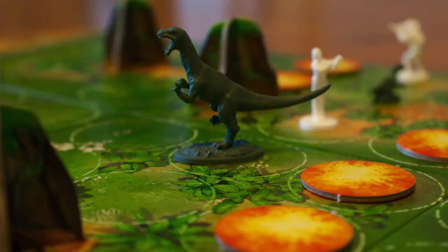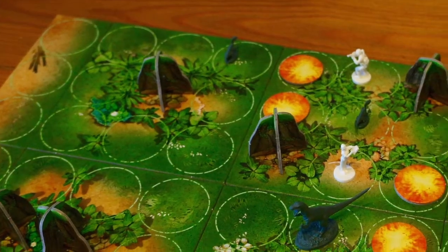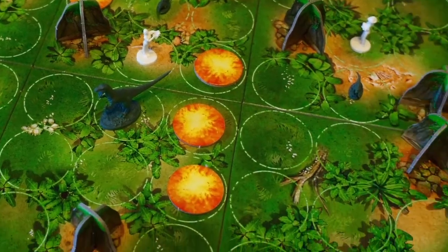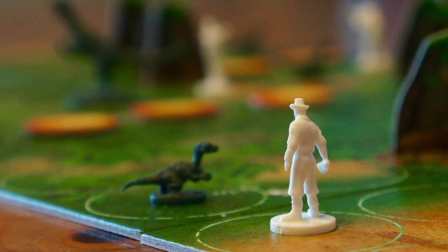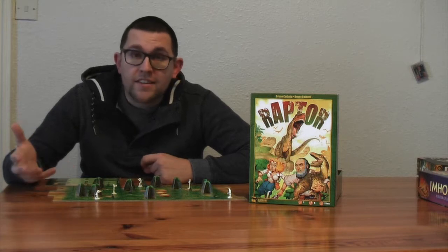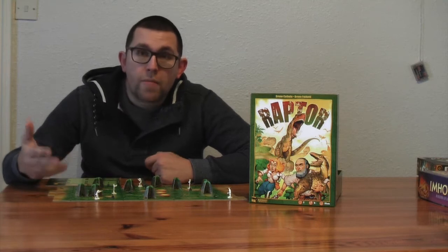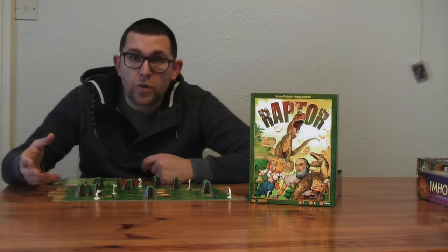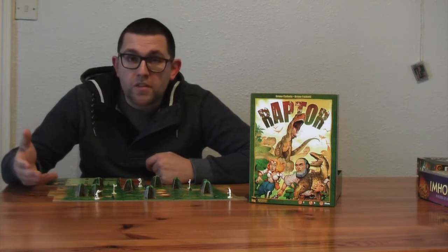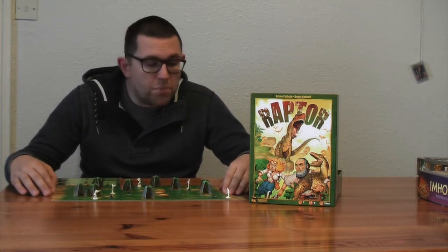Whether you're scientists or Raptors — if you're playing as the Raptors, you are trying to get three of your baby Raptors out of the forest or the desert depending on which side you play, or you're trying to kill all scientists on the board. If you're a scientist, you're trying to capture three baby Raptors or hit the mama Raptor with five sleeping darts. Scientists can lay fire, move in jeeps, and call for reinforcements. The mama Raptor can call her babies, disappear and reappear on the board at will, and scare the scientists.